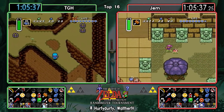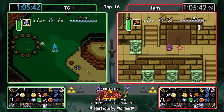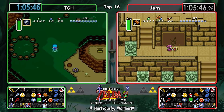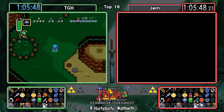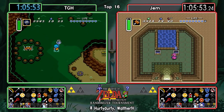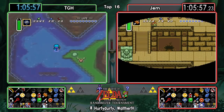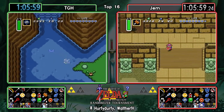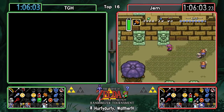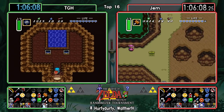TGH is going to show us what Catfish has, while Gem is going to show us what Pyramid Fairy has in store - one item versus two. There's another blue potion for TGH. Pyramid Fairy was a bust - absolutely nothing in there. TGH at least got another bottle and some more money.